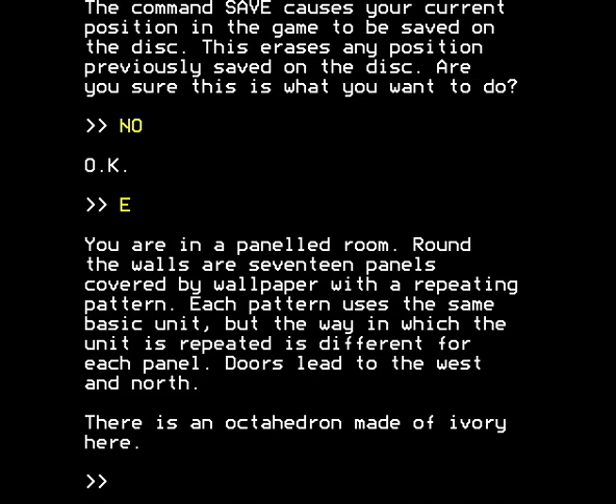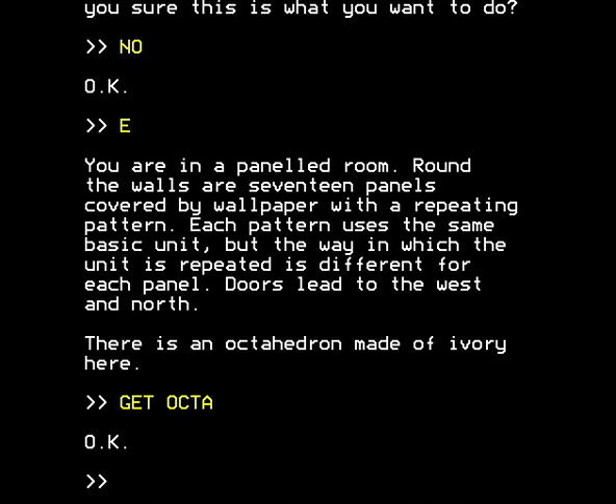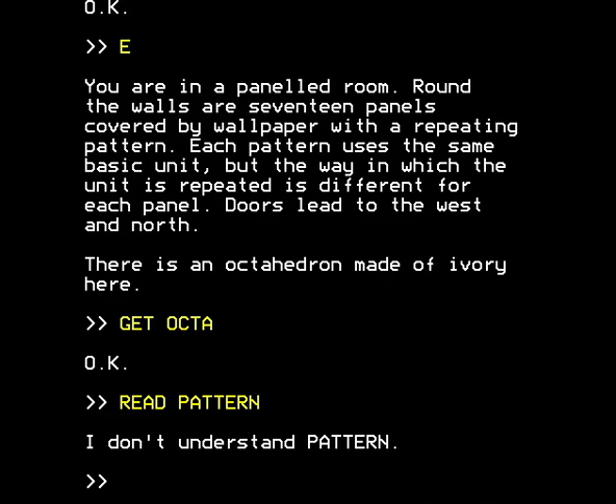You're in a panelled room. Around the walls are 17 panels, covered by wallpaper with a repeating pattern. Each pattern uses the same basic unit, but the way in which the unit is repeated is different for each panel. Doors lead to the west and north. There's an octahedron made of ivory here. Of course, we get the octahedron. Some of these objects you can abbreviate quite radically, and some not — I don't know what the logic is. The description of the panels around the room, the wallpaper, is utterly irrelevant, I believe. I don't know why it's been described in such detail. Can you read the pattern? It doesn't even understand the word pattern.